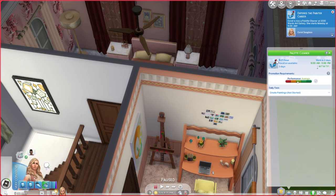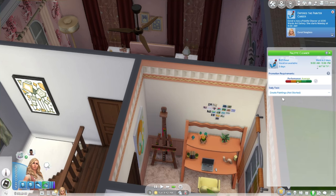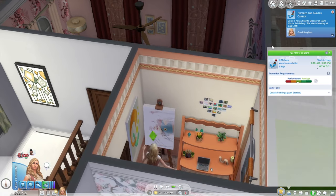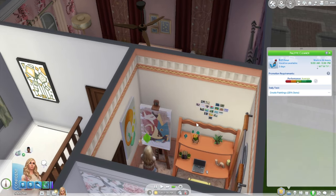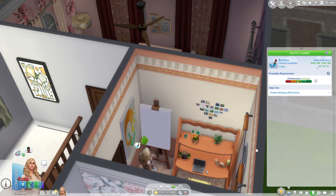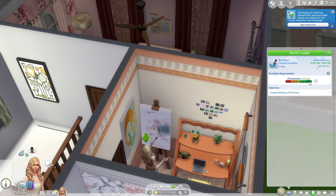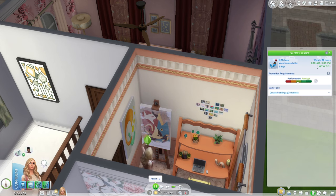Coral is now a Palette Cleaner at 1000 Worlds Art Gallery. She starts Monday at nine, so we're really starting from the beginning. She does need to paint daily tasks, and we still need to make five masterpieces. She needs to do two paintings because it only says 50% done. Let's sell this — not a masterpiece yet, but that's okay. She'll probably get a promotion quite soon since we have max skill. Performance says average — should say excellent — so probably the second day.